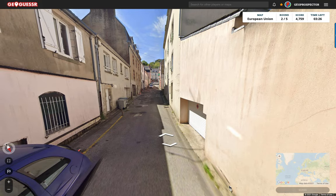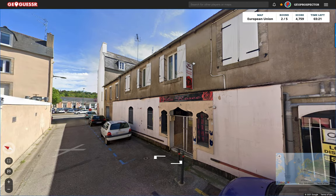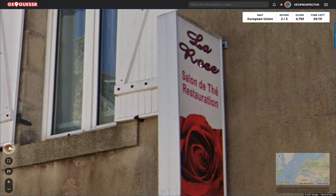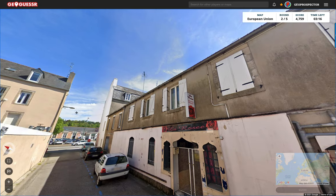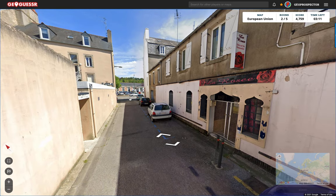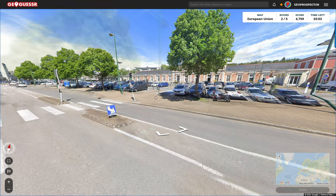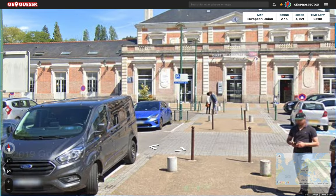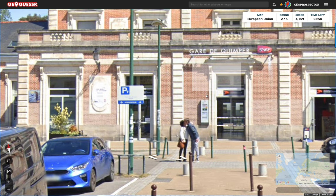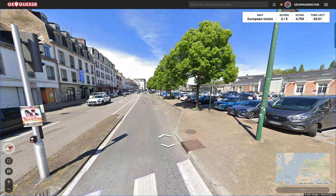Moving on to the next round. We're looking north now. What do we have here? We've got the La Rosée Salon de Thé restaurant. So that definitely makes me think we're in France. I wonder if we've had this one before - I think I recognize this. In fact I'm certain I do. Is this a train station? I think it is. Gare du Quimper, SNCF. I think we've been landed in this location before, which must be pretty rare in GeoGuessr.